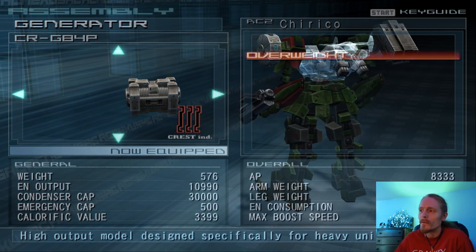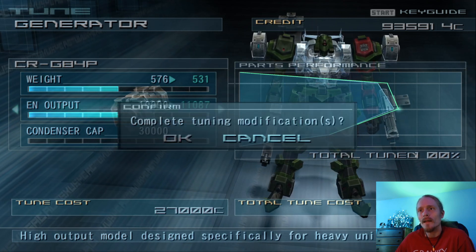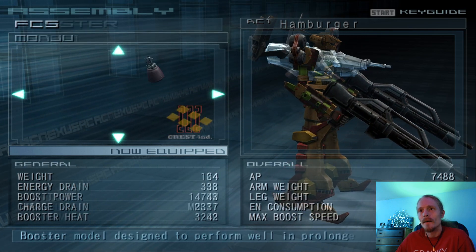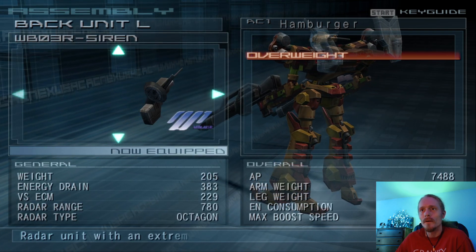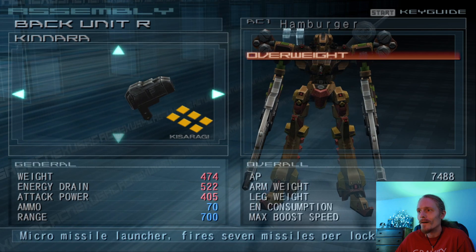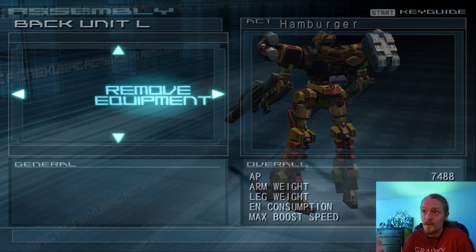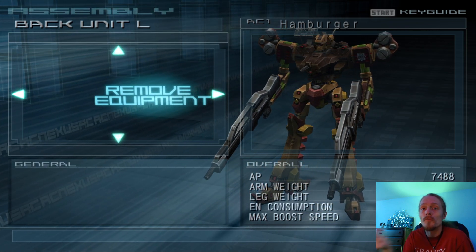We need an additional 41, so we'll do 1, 2, 3, 4, 5 points there, and then put the rest in EN output. Back to Hamburger — put his radiator in. I think the radiator might be too heavy, and yeah, it is. We're going to change up his missile launcher too, and see how the weight distribution is affected. We want him to do the little micro-missiles. We can just ditch our radar and go without. So we're kind of doing the same thing with both builds: they have a very robust missile launcher, and then a couple of arm weapons — precise in Hamburger's case, and overwhelming in Chirico's case.